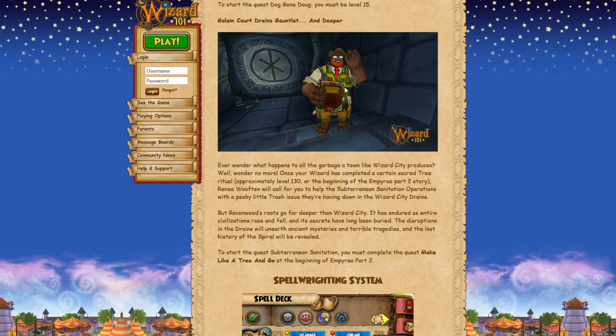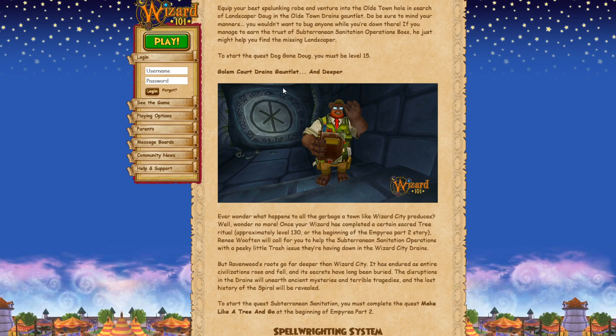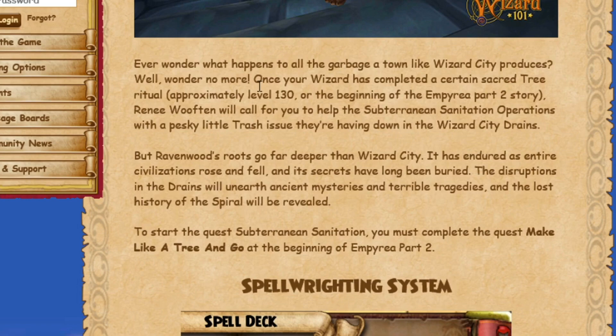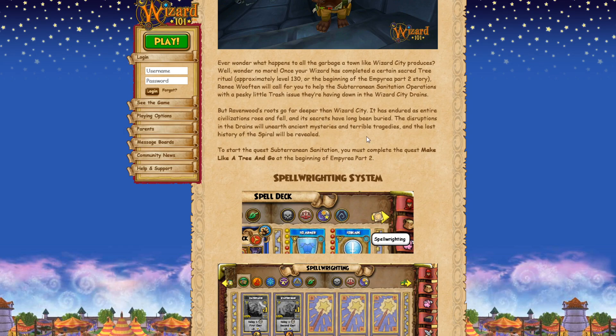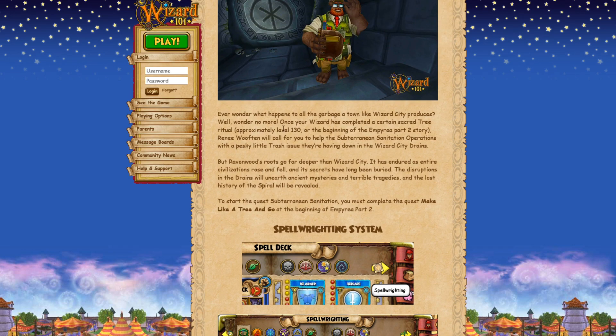Here is the new higher-level dungeon with a new professor. It says, 'Ever wonder what happens to all the garbage a town like Wizard City produces? Well, wonder no more.' Once your wizard has completed a certain sacred tree ritual - so right at the beginning of Imperial Part 2 - then you'll be asked to go to the subterranean sanitation operations with a trash issue going on in the Wizard City drains. It also says the lost history of the spiral will be revealed. The level is approximately 130, so whatever level you reach when starting Imperial Part 2.